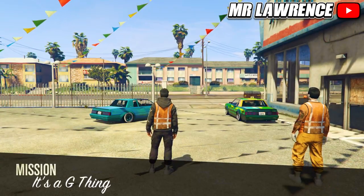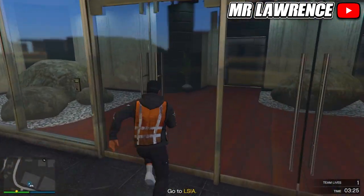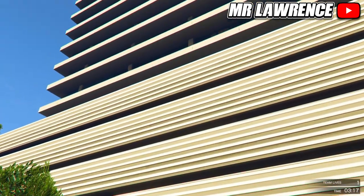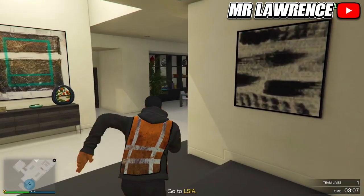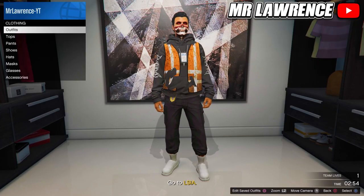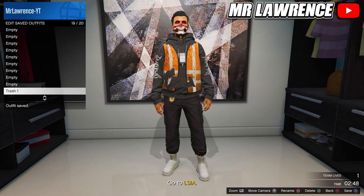When you load in, make your way over to your apartment. You cannot see it on the map but you should know where it's at. Now just enter your apartment. If it doesn't let you in, blow yourself up on the blue circle and when you respawn you can enter. Now make your way over to your wardrobe. You can now see this outfit in slot 19. Don't delete the trash vest outfit because after this we can use it to make multiple trash vest outfits.